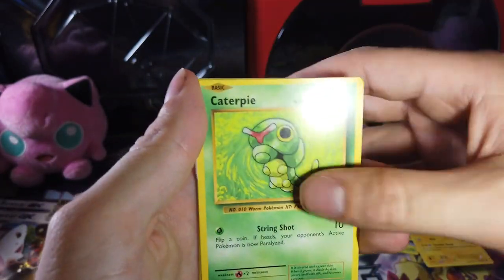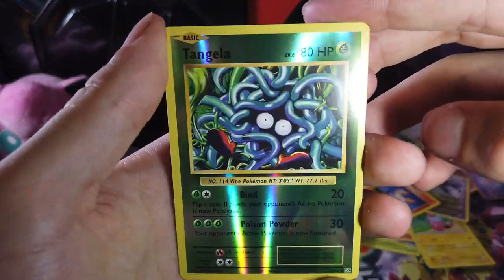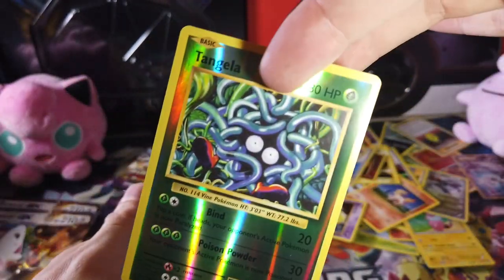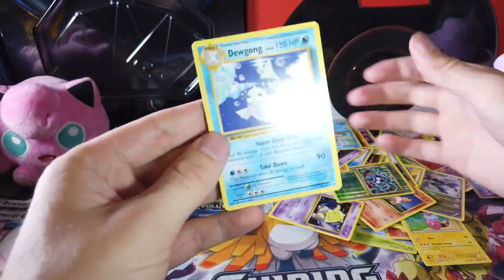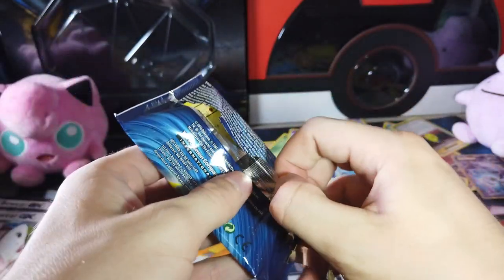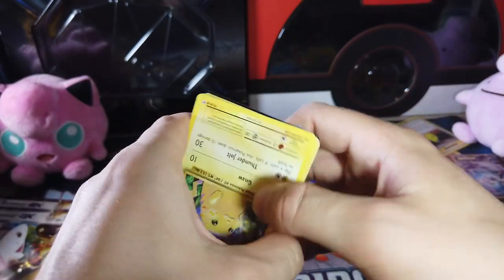Jigglypuff, Ghastly, Caterpie, Drowzee, Magikarp, Tangela, Reverse Holographic — and it looks like the Flying Spaghetti Monster. Makes me hungry. And a Doduo. Isn't that like a religion? Yeah, it's like the Church of the Flying Spaghetti Monster. Yeah, I think I had that on my Facebook at some point when I was 13 and edgy.